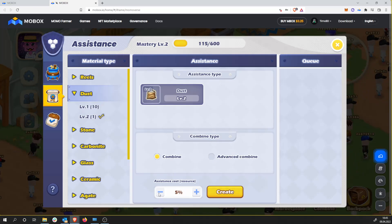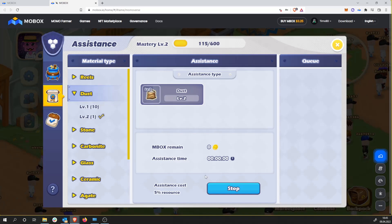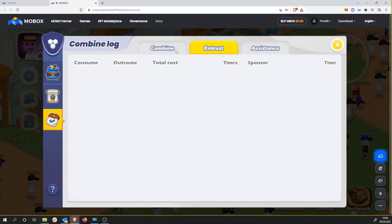Now I'm offering my queue to everyone in the Momoverse. If I get more information about this and someone picks up my offer, I'll see what happens. So that's also interesting — for everyone to figure out: you can offer your level one so you don't have to be on a mastery level, and if you don't want to combine something, that's maybe a way to earn some Mobox or resources.